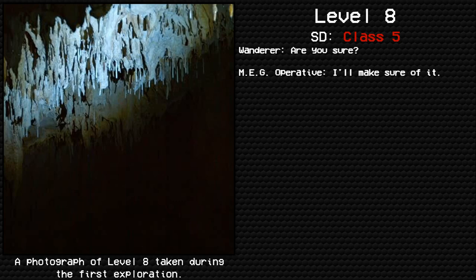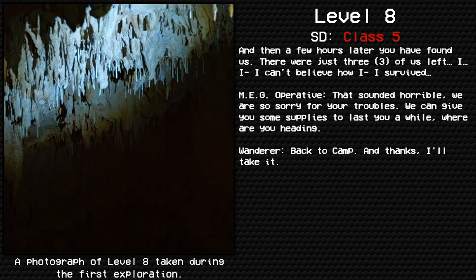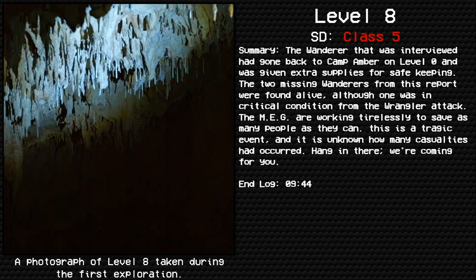Wanderer: We eventually sat down to rest until one of our other friends fell through the floor. She said she went to Level 9 like normal and contacted us once I got my wi-fi working again. A few hours later you found us. There were just three of us left. I can't believe I survived. MEG Operative: That sounded horrible. We are so sorry for your troubles. We can give you some supplies. Where are you heading? Wanderer: Back to camp. Thanks, I'll take it.